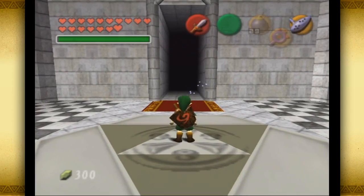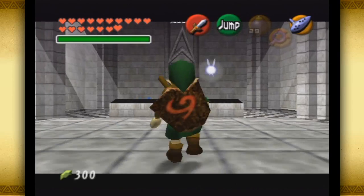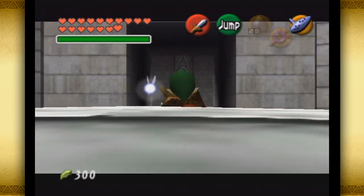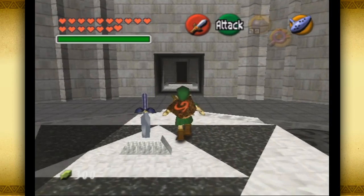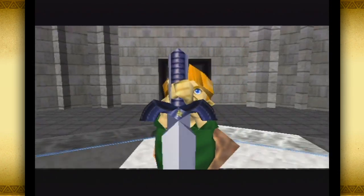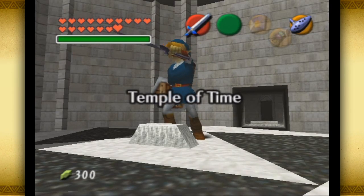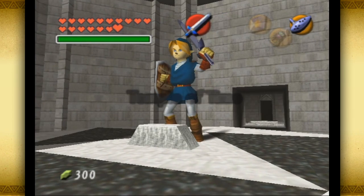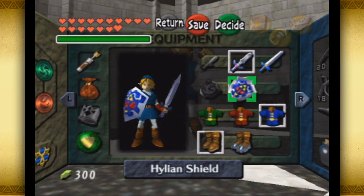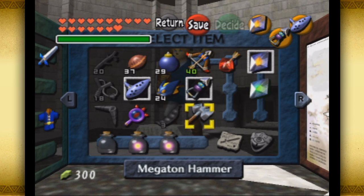We're going back to get the Master Sword and become adult, then we're going to take on the Shadow Temple after this. There are a few glitch-related things in the Shadow Temple I won't be showing — specifically the skip to the boss that was recently discovered, and the jump slash to skip the majority of the temple. I probably won't be doing those in this run of the Shadow Temple — I'll show them in the bonus video. I can do them at any point in time.